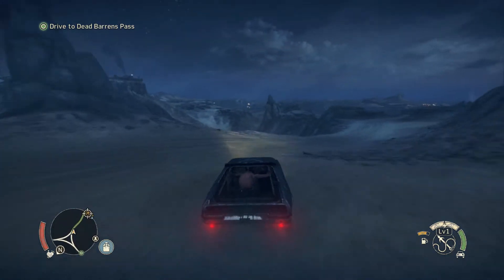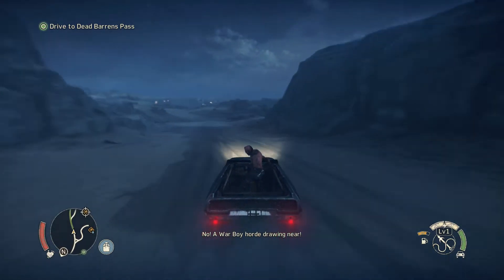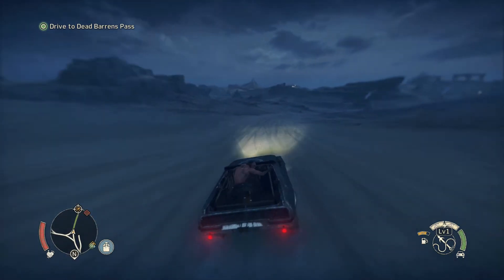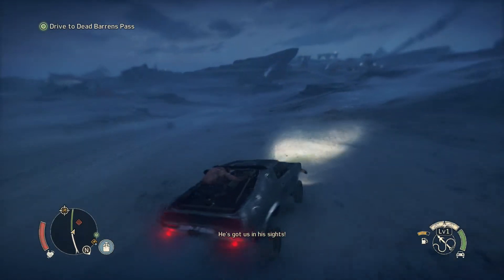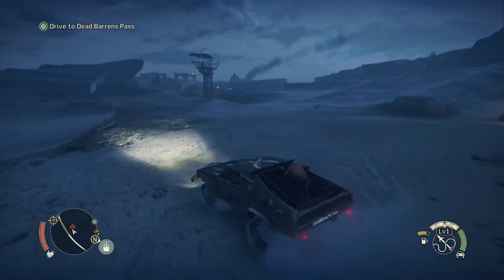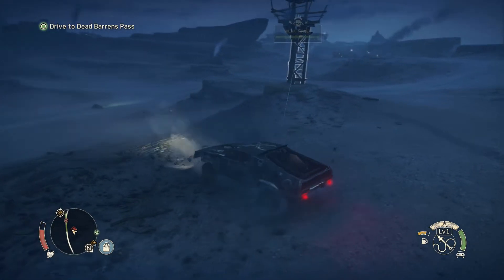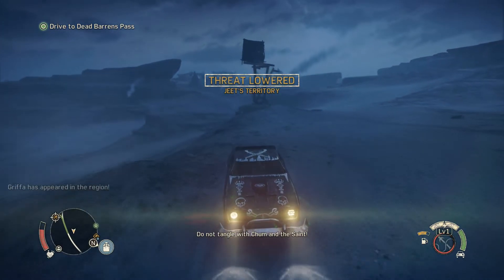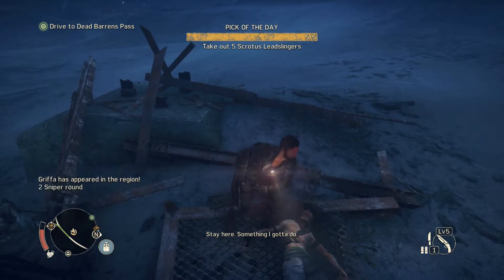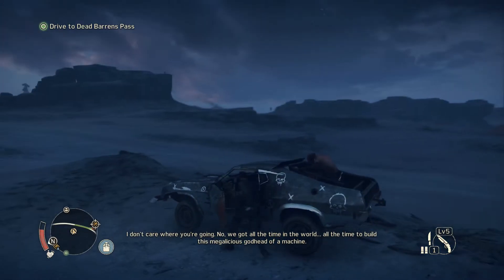Picking up a scrap location with water. Met Jeet, got Jeet in the pocket. A war boy horde is drawing near - we'll avoid them. There's a sniper - taking it down with the harpoon rather than the sniper rifle. Pull him down. Sniper rifle tower taken care of, got some shotgun bolts. Really need to upgrade the shivs.